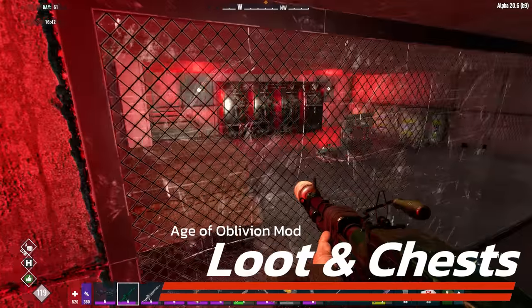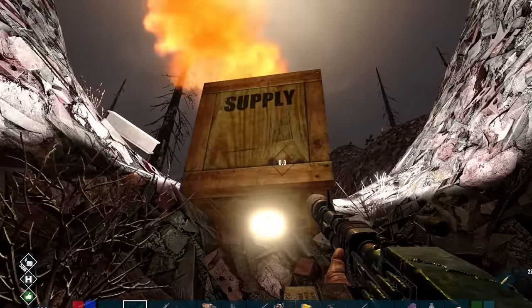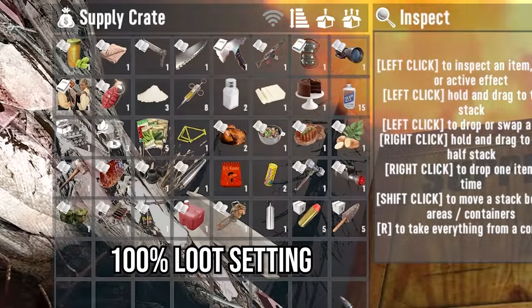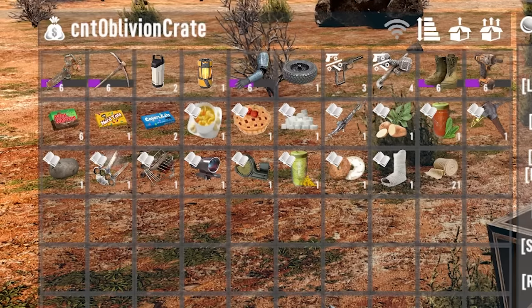Age of Oblivion is over the top when it comes to loot. Don't be surprised to pick up an airdrop or one of the Oblivion chests dotted around the countryside that has rows and rows of schematics, recipes, boxes of ammunition and other little goodies. This is normal — it is intended. Just live with it. You are going to need all the help that you can get.